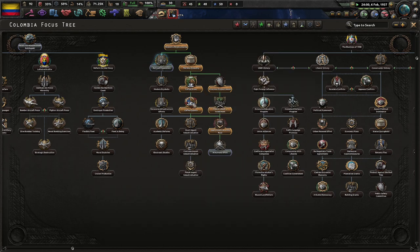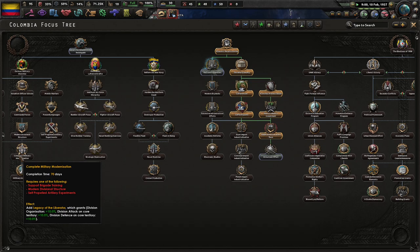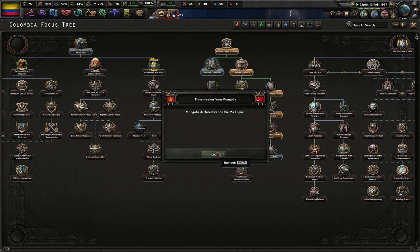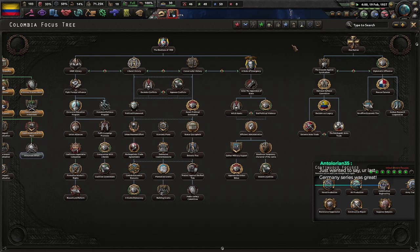Do we get any more national spirits? We might get some in the army tree — you get one there. Attacking in Fentacle territory is kind of garbage, but more organization I will take. Anything that's like plus attack, plus defense on core territory is almost always bad, because you never want to be fighting in core territory. When do you ever want to do that?